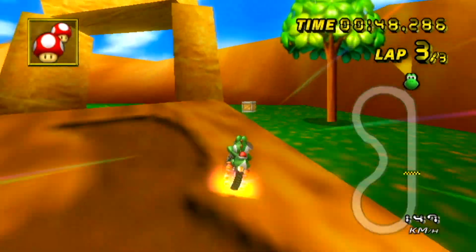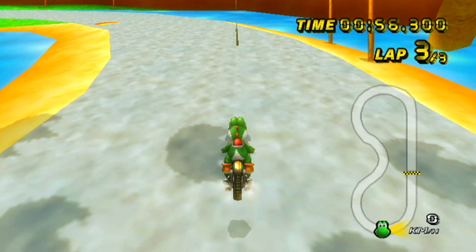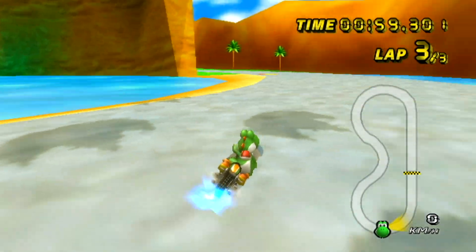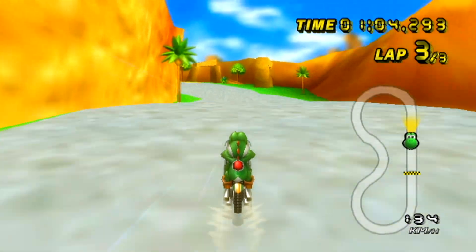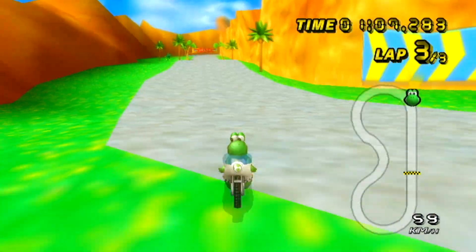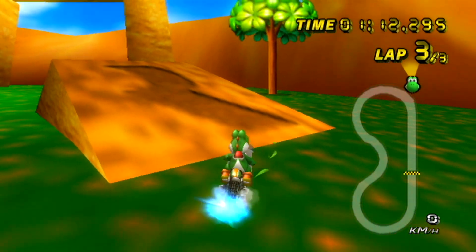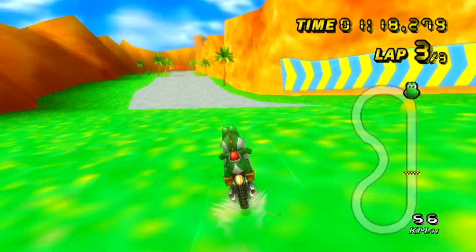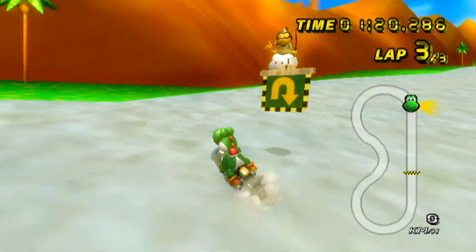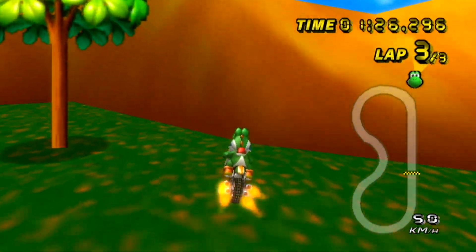I wonder if you could bounce off this. It's the Mushroom Gorge effect — you can fly over the wall. You could do that on 150s, it's not specific to 200cc. I thought maybe there could be some crazy lap-count glitch, but it doesn't really seem like the case because you get respawned too far away. If this ramp were right next to the start line, you could potentially glitch. But yeah, that's interesting.